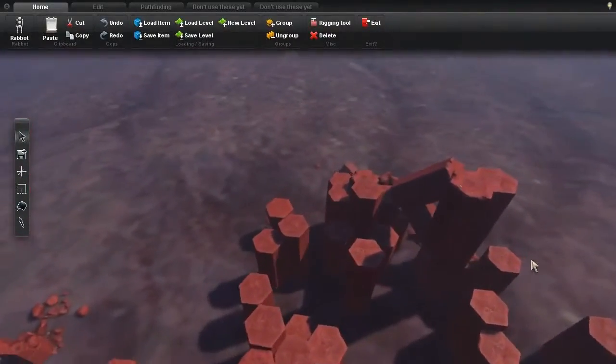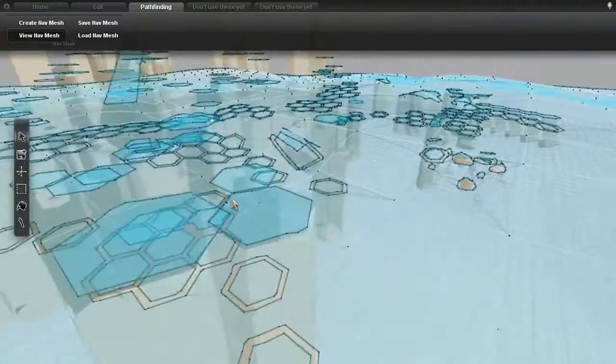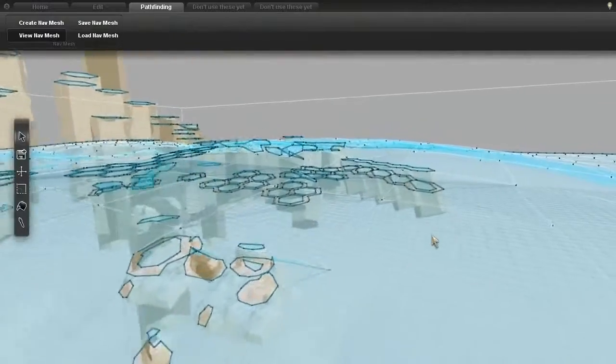Finally, I worked on a tricky problem with the navigation meshes. The algorithm created a lot of polygons inside of the level geometry, because it was treating each object as a hollow shell.